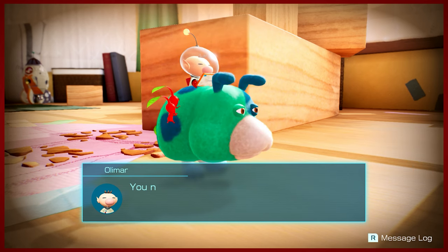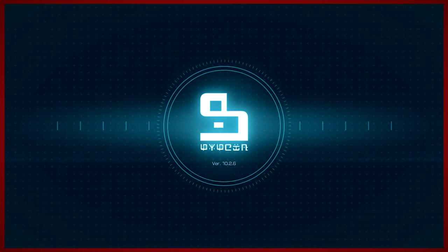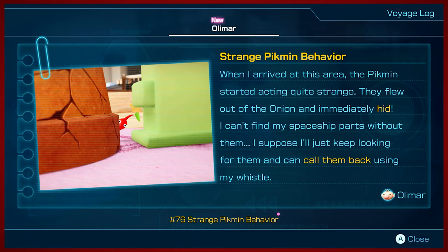We're going to record in the log. Now how to phrase it — story of my life. Strange Pikmin behavior. Yeah, there's going to be a bunch of these little logs that you can read throughout the game, written in first person, or collected later by other characters. When I arrived at this area, the Pikmin started acting quite strange. They flew out of the onion and immediately hid. I can't find my spaceship parts without them. I suppose I'll just keep looking for them and can call them back using my whistle.